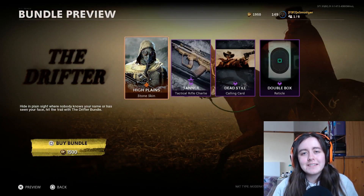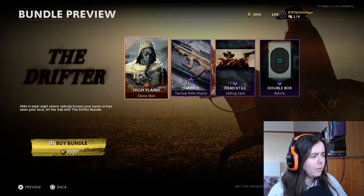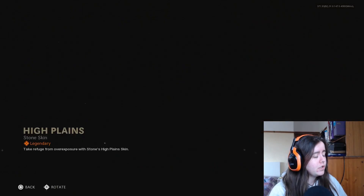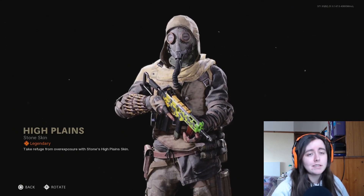What's good everyone, Smudger here, and today we are looking at the Drifter. I'm not sure if this has already been out - I don't think it has to my knowledge, if it has apologies. It's 1500 and you do get a skin for Stone. It's gonna be fairly popular because it involves some form of face mask or face covering.